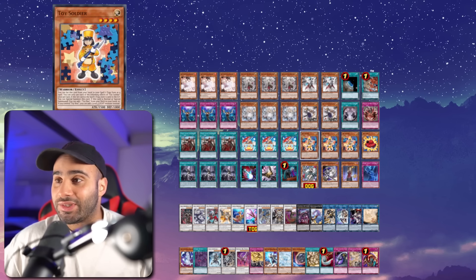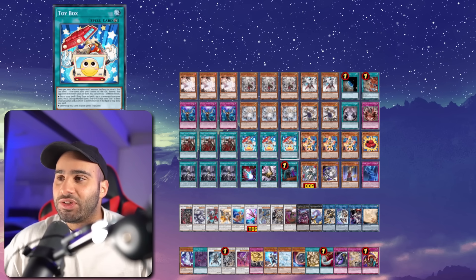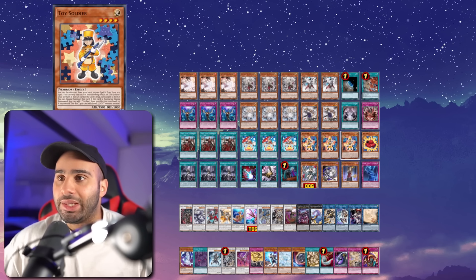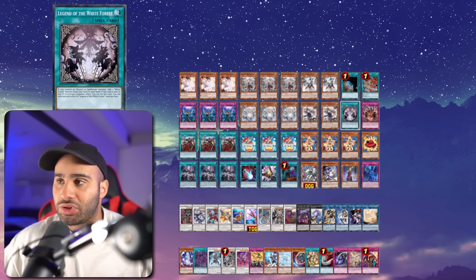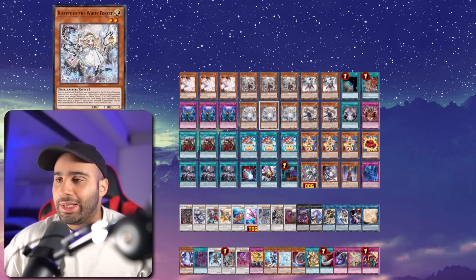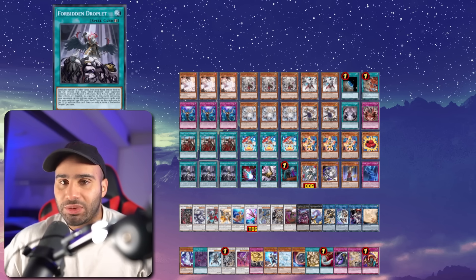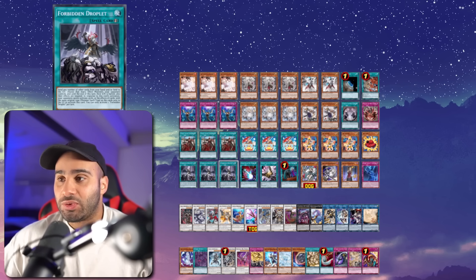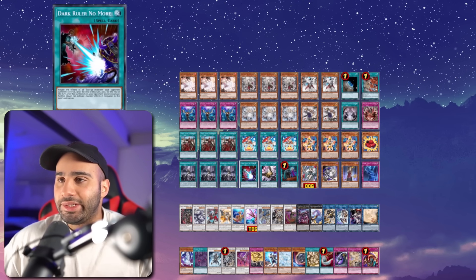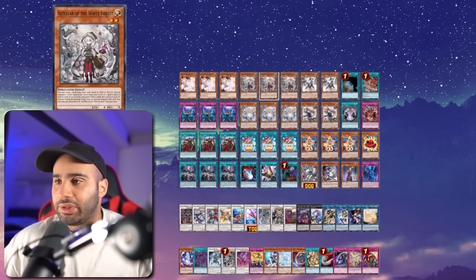Thrust is really good in this deck because there are a couple of nice Normal Spells and Normal Traps you can get access to — either Terraforming into Chicken Game to keep having stuff as discard fodder, or even Tails to discard and then use. Dark Ruler the one-of, Talent, Call by the Grave — so yeah, 15 non-engine. We're playing a lot of engine cards because obviously we're not trying to brick.